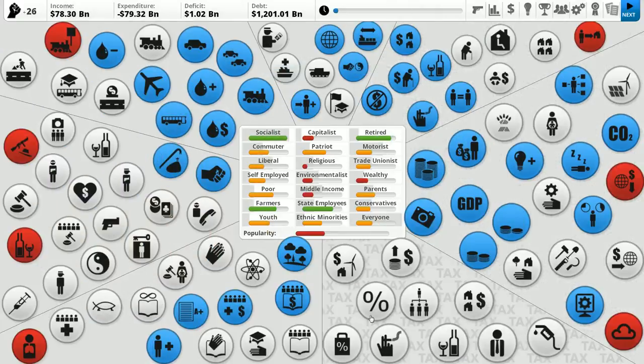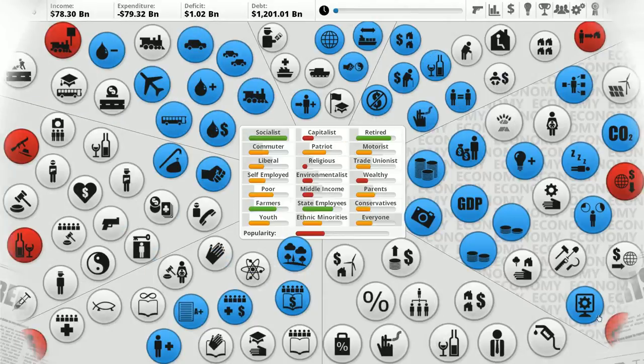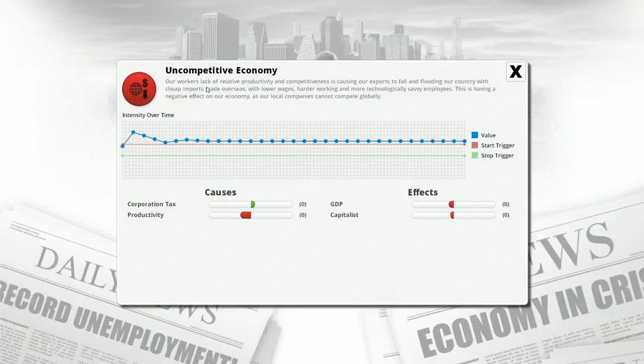Taxing corporations quite heavily makes socialists happy, but it does run the risk of creating an uncompetitive economy, which is bad in general. It really depresses your GDP and also pisses off capitalists — I don't mind upsetting them so much, but bringing down the GDP is harsh. We could help by bringing down our corporate tax rate, or improve productivity. Right now productivity is not terribly good either.